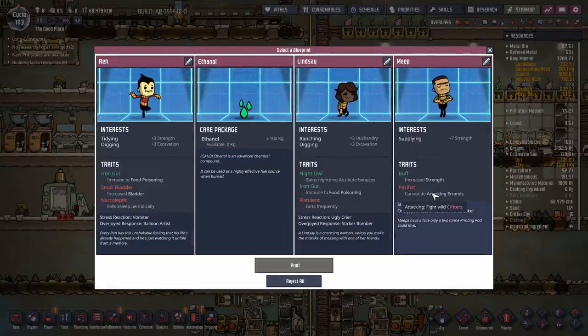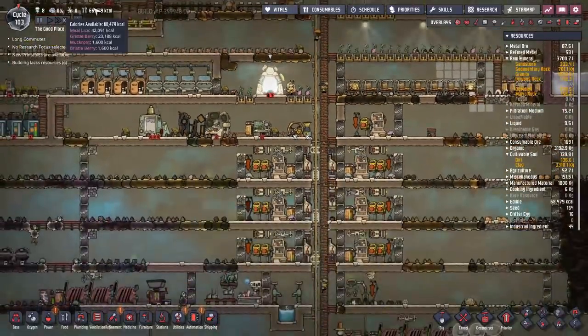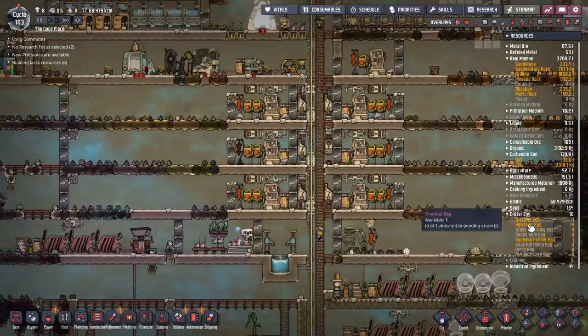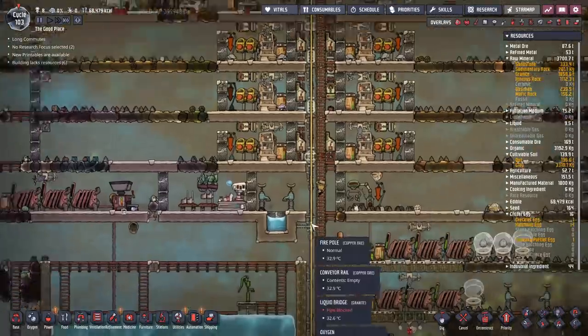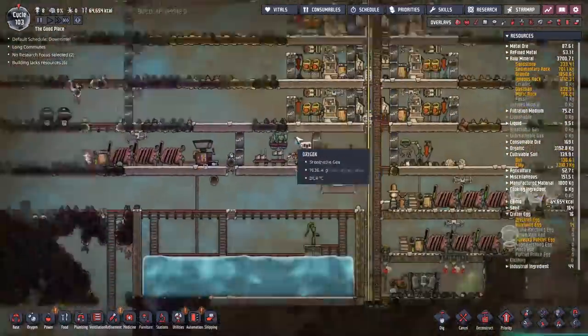Narcoleptic, flatulent... I'd almost take the pacifist, but no - we're going to hold off on hiring anyone else until we've got our hatch farms up and running properly. How many critter eggs have we got floating around? We have 14 hatchling eggs in there - nice!